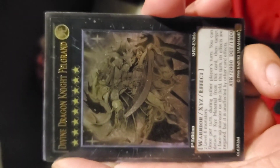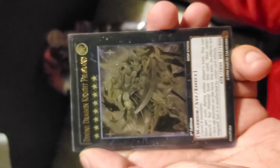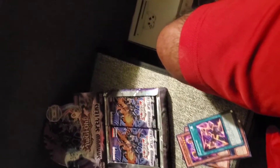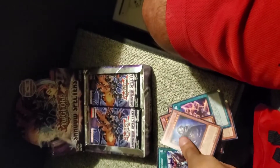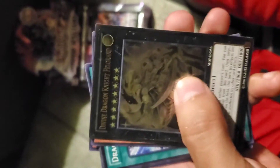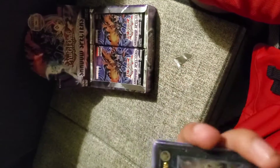Oh, sick — I think it's ultra rare. Divine Dragon Knight! Dude, this is sick, this is amazing. Epic! We got two rare cards in this pack — nice. These cards are sick. Out of this pack we got Divine Dragon Knight and Archfiend Giant as a rare. This pack was insane.